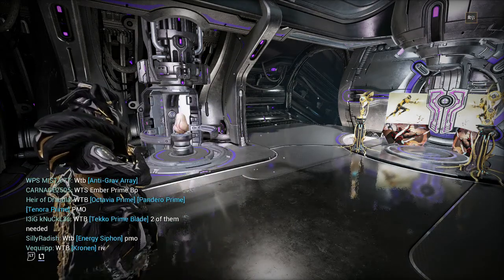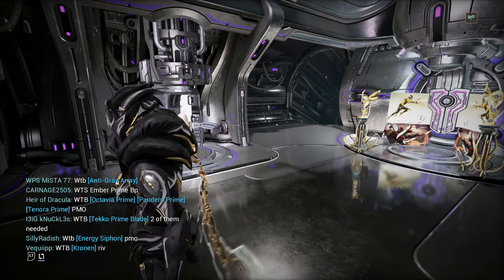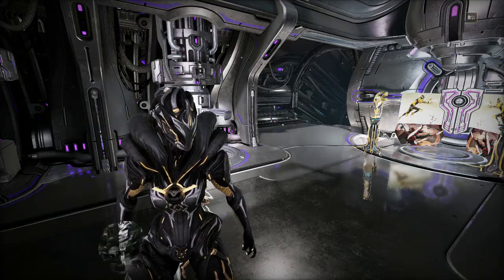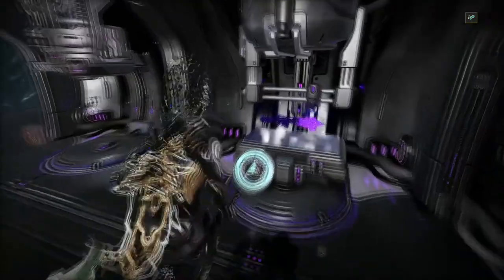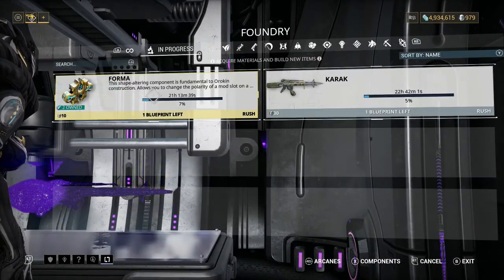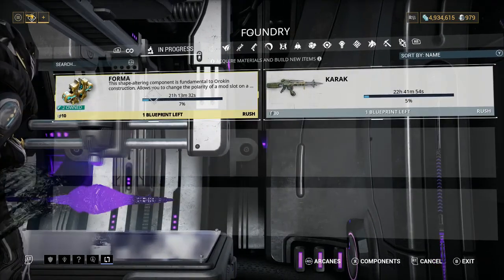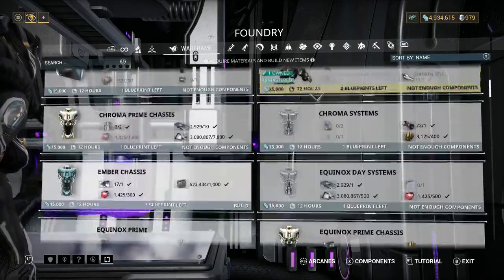Next, if you're buying non-prime Warframes from the in-game market, wait until you have a 50 or 75% off coupon — those are the best times because things are super cheap. I also see a lot of people using plat to rush builds, and I highly don't recommend that unless you have tens of thousands of platinum. If you don't have that much plat, don't rush — it's only like 22 hours, just wait a day.